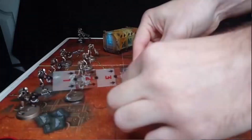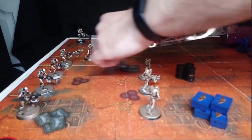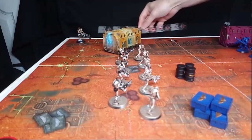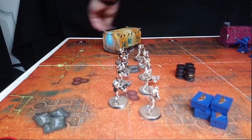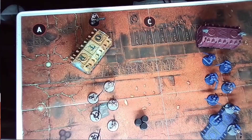Let's get the Necron Warriors moved up and hopefully get the Royal Warden involved this turn as well. They're moving five inches and the Royal Warden is moving six, bringing him around the back of the container. The Royal Warden now has line of sight to the Space Marines.